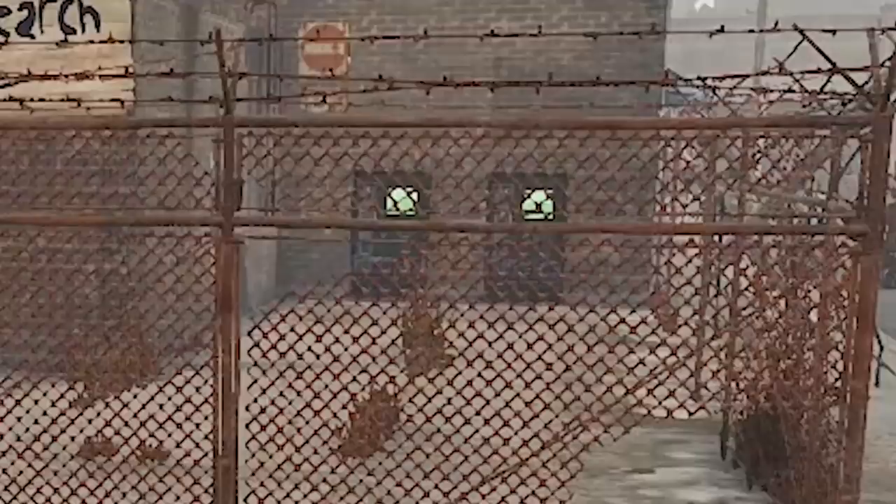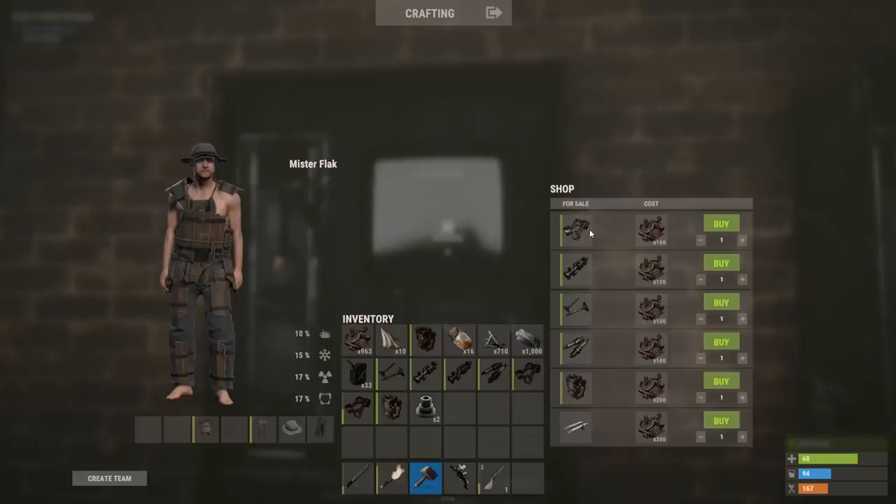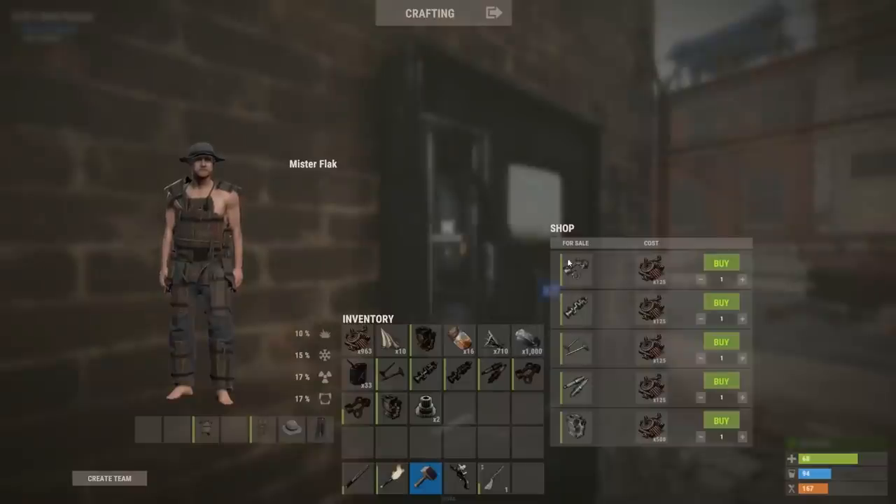At the outpost, you'll find two new vending machines right next to the research table. Inside, you'll find these medium-looking engine components - they look slightly shiny - as well as one of these vehicle ramps. And inside the other one, you will find the higher-quality components. These ones are the top dog, and they are quite pricey indeed.